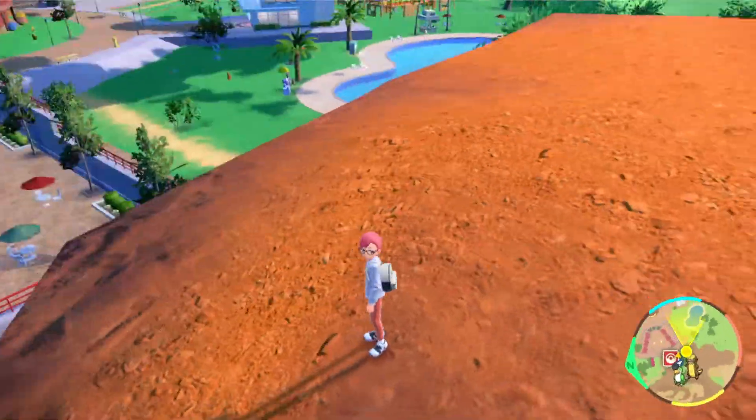The third one is going to be south of the Great Crater. You can get it by flying to this Pokemon Center over here. It's on a piece of land that's equally high as that Pokemon Center you see in the distance, so it's not too high up.